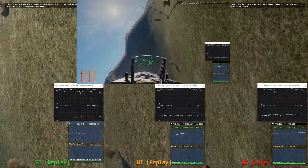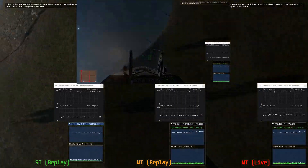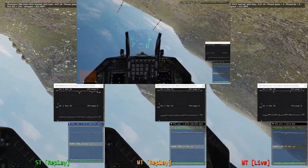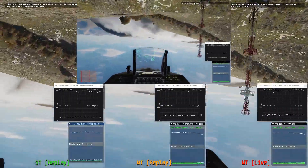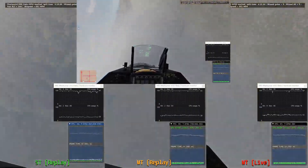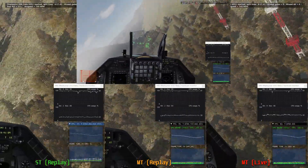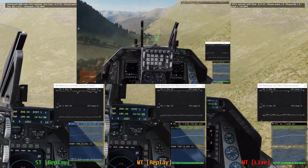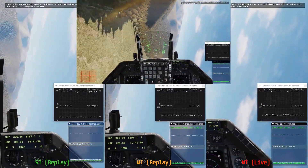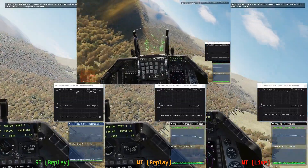Around this point in the video we start to get a little less GPU loaded because the terrain is easier to render — we're getting into a part of the map that's not so difficult. You can see the FPS jumping into the 120s for multi-threaded, while the single-threaded is staying in the high 90s, barely jumping up to 100. That's a significant difference.